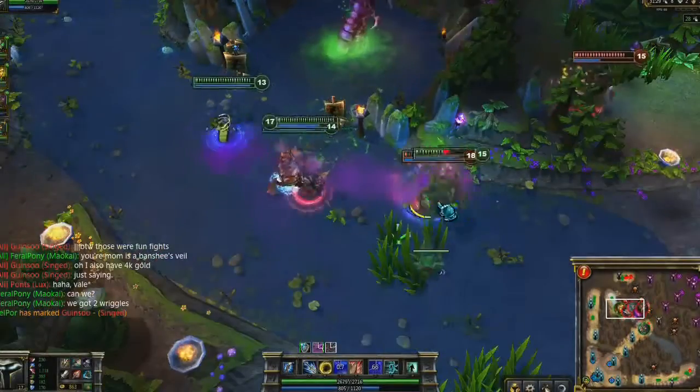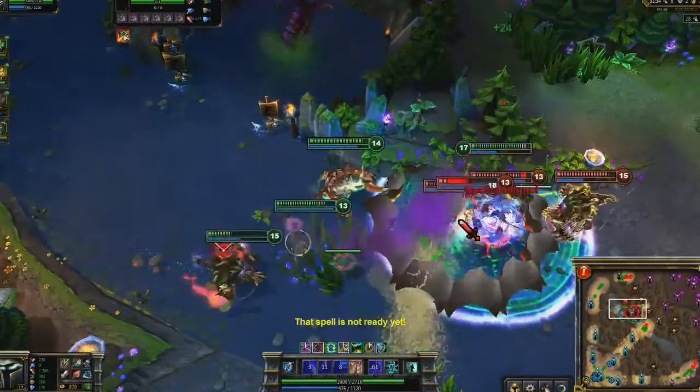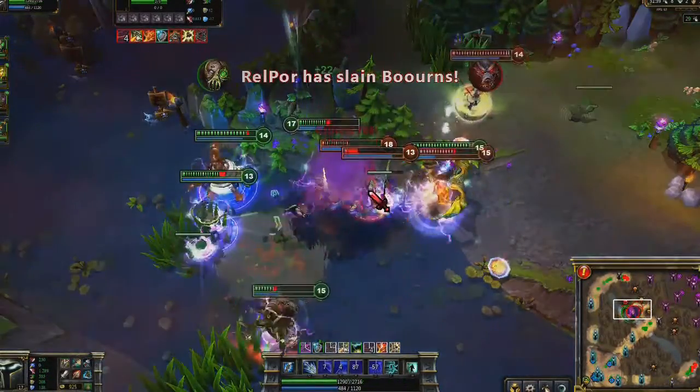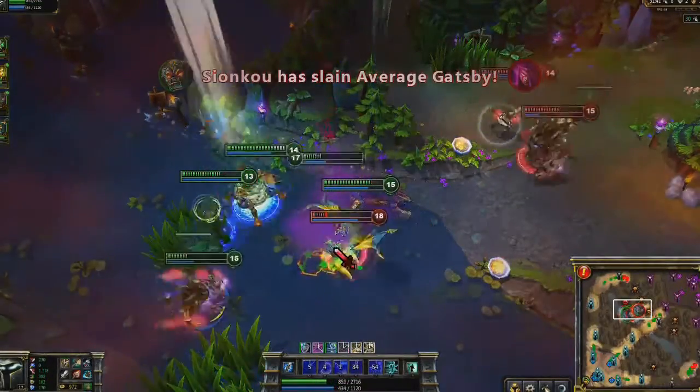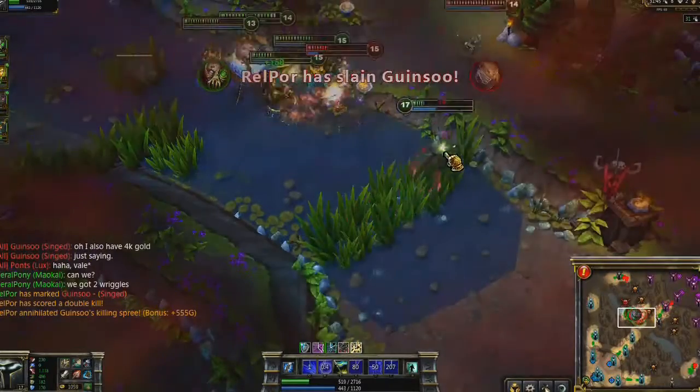Cataclysm is especially good when you know you'll win the fight. Here I block Morgana, Singed, and Warwick all within. We kill off Warwick and Morgana very early, while the 5v3 is too much for Singed to handle. From that point on, it's extremely easy to mop up the rest of the team, with me running up to the cliff to use Golden Aegis, slowing Lux for the last kill.